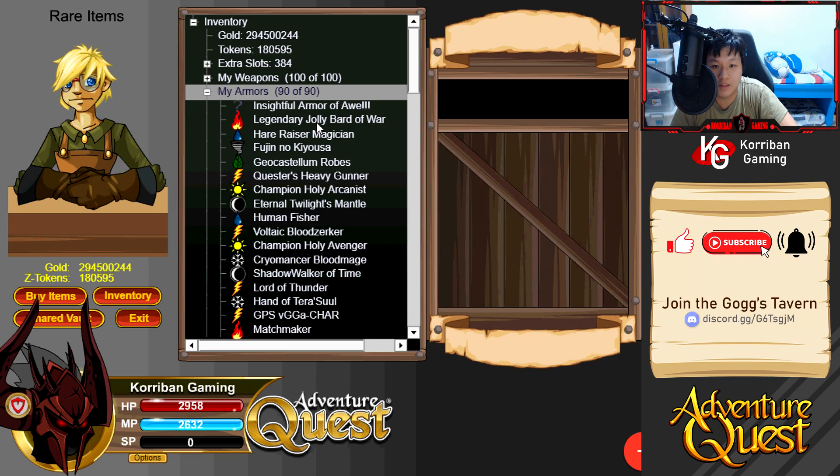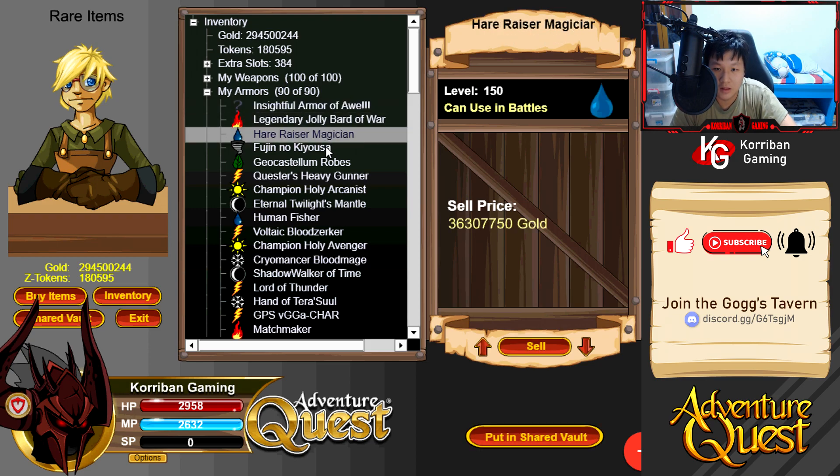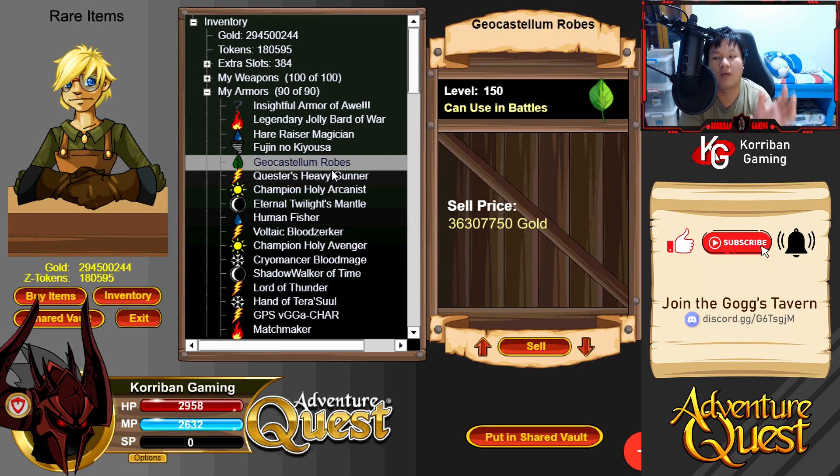Armors - I changed it to Insightful Armor of All because it's fully defensive and will be better compared to the Ultra Guardian Armor. Joe Castellum Ropes - you might be wondering if I'm going more towards the dodge route, why do I have damage reduction armor? The simple answer is there's a lack of a better defensive armor. This is probably the best defensive armor in the game. It doesn't have synergy blocking, but if we ever want to switch to damage reduction we can.